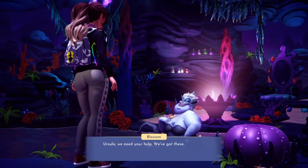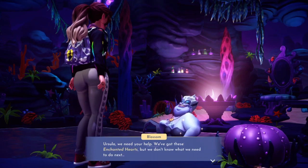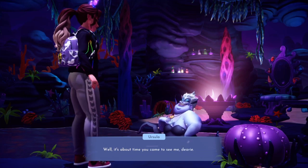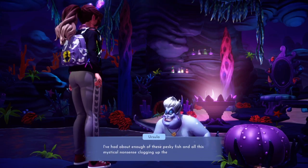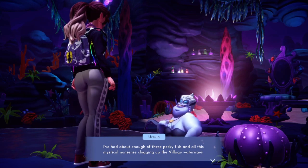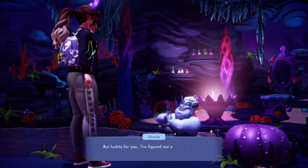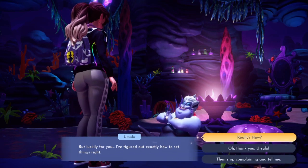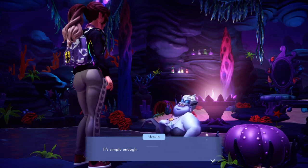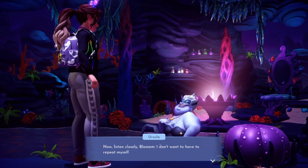Oh, here you are. Ursula, we need your help. We've got these enchanted hearts, but we don't know what we need to do next. Well, it's about time you came to see me, dearie. I've had about enough of these pesky fish and all this mystical nonsense clogging up the village waterways. But luckily for you, I figured out exactly how to set things right. Really? How? It's simple enough. Now listen closely, Blossom. I don't want to have to repeat myself.